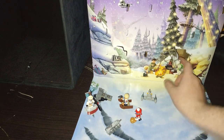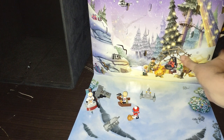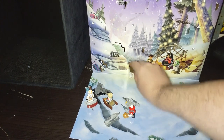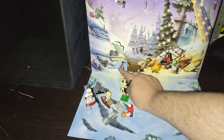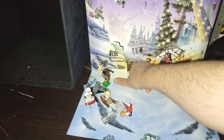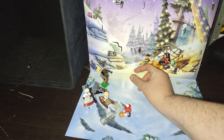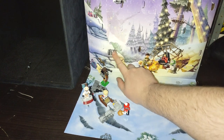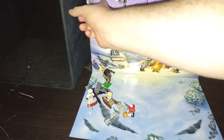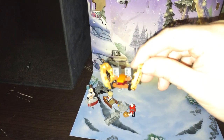Day eight we got a Battle Droid. Let's open up day nine — I think I might have done some of these backwards when I put them back in. Here we got the B1 Battle Droid on a speeder. All right, we're gonna open up day ten — it's a little Hellfire Droid. Ain't that fun.